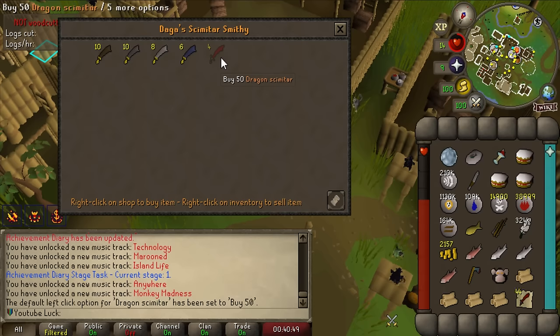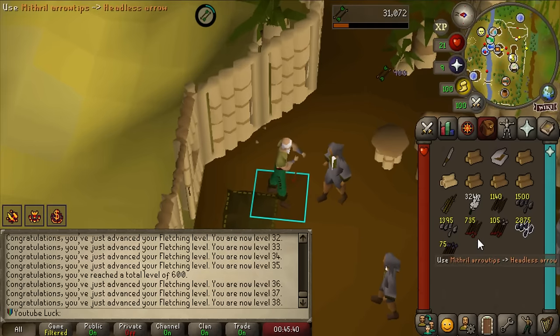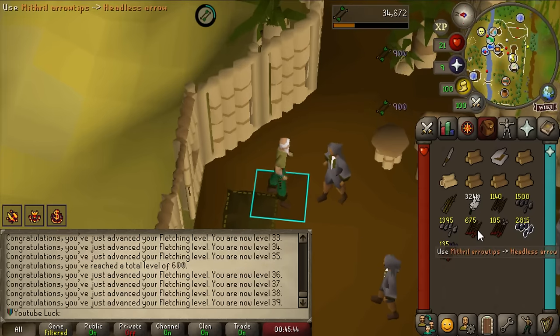And finally the thing I'm most excited about - Daga, my friend! I'm going to buy about 10,000 dragon scimitars from him. One, I need one for training melee and to equip for a task. Two, these things high alch for about 60k each, so I'm just going to cast High Alchemy on them - we'll have enough gold to do basically everything we need for the rest of the league.